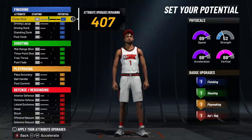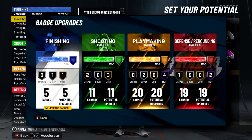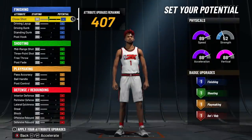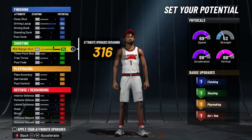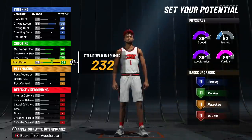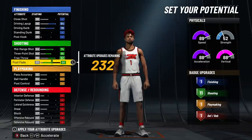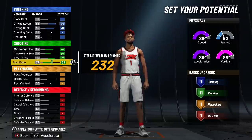Now for the actual build — last time we had four finishing, 11 shooting, 20 playmaking, and 19 defense. This time it'll be slightly different. We're going to max out driving layup, driving dunk, mid range, three pointer, free throw, and post fade. This time we're going to 10 shooting badges instead of 11 — that extra badge just wasn't worth it — and we'll put those attributes somewhere more useful.